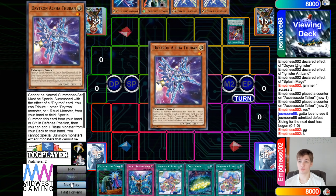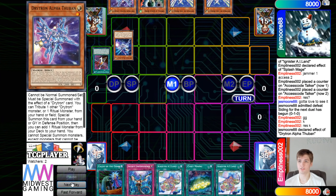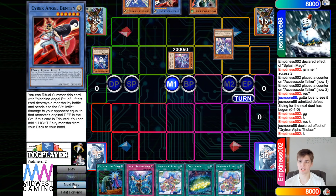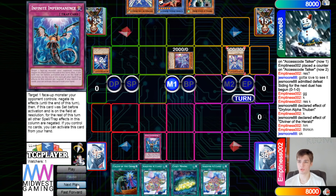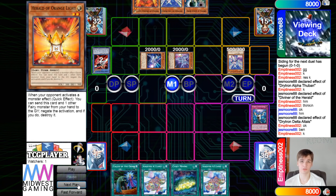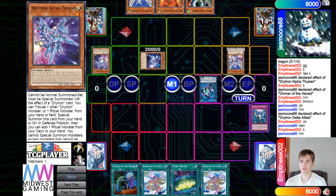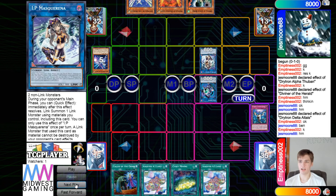They're going to start off with Emergency, go grab Alpha. Then Alpha effect, get rid of Delta, bring itself out, searching out Ben 10 from the deck. Normal Diviner, use that — they're going to chain Imperm to negate that. Then Delta, get rid of Ben 10, bring that out, and then you're going to get Ben 10 effect, go grab Orange Light, then go for Link Karibo, then get rid of those for IP Pass.